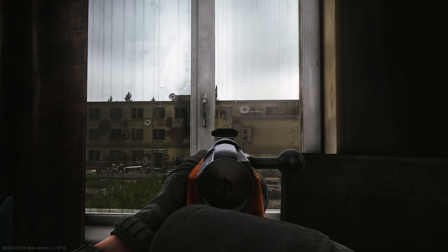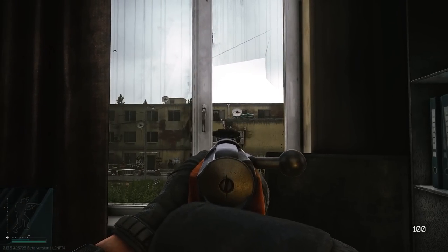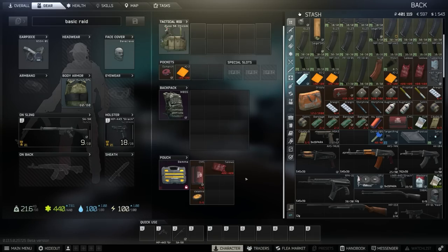Obviously, I haven't put a gun on here, and this is because guns are something that are going to vary from raid to raid. Similarly, I haven't added the ammo in my secure container - I'm going to do this on a raid-to-raid basis. But with this new system, all you have to do is choose your main weapon, choose your sidearm if you want one, then add some ammo in there and you're good to go. This saves an incredible amount of time.